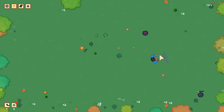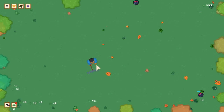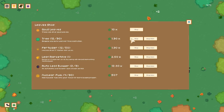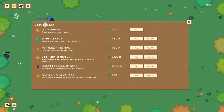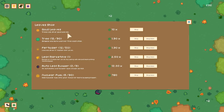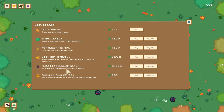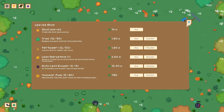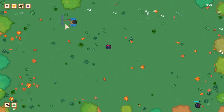I wonder what the limit on automatic leaf blowers is — can I just have an entire squad of blow boys coming around? You can actually keep the shop open while playing to be more efficient. Trees can now drop golden leaves — I'm curious what that does. Leaf marking seems to be the strongest thing: 2.5k for an additional point per leaf.